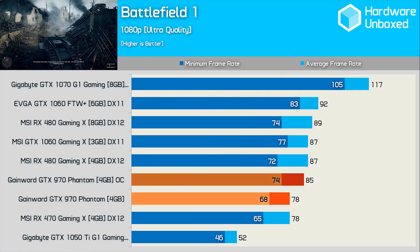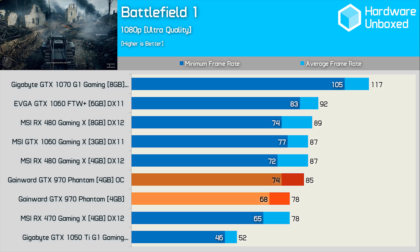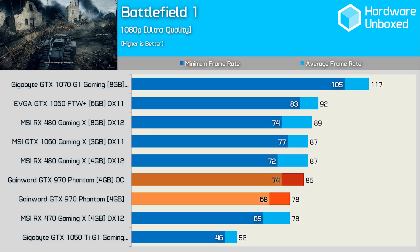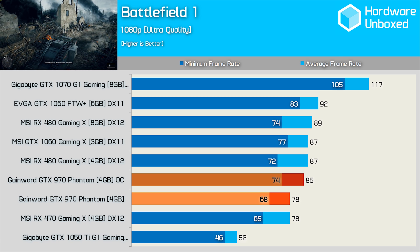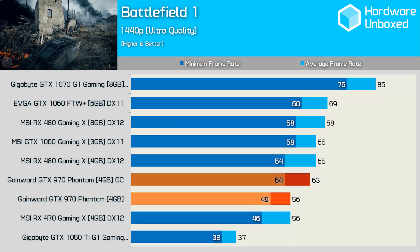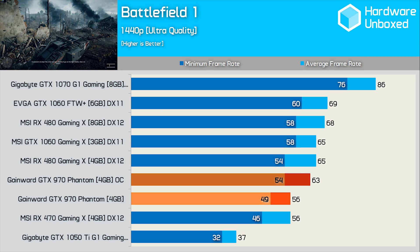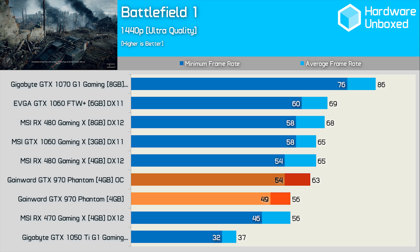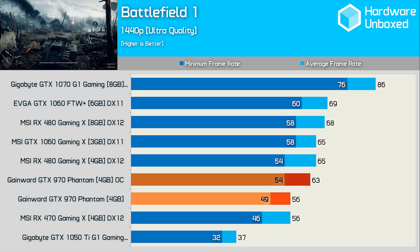Battlefield 1 puts forth quite the challenge for the GTX 970, though matching the RX 470 out of the box was still very impressive. Overclocked we reach RX 480 4GB levels of performance, but we're still quite a way off the GTX 1060 6GB. The 1440p margins are much the same, and with an average of 63fps once overclocked, it really is hard to deny that the GTX 970 hasn't gone the distance for those who purchased it over two years ago.